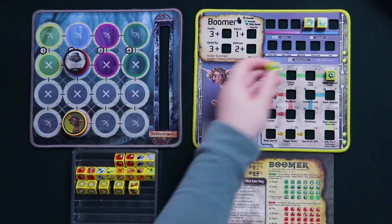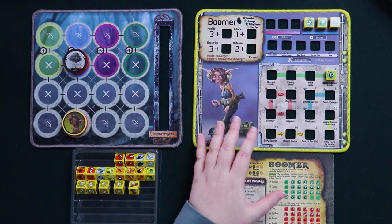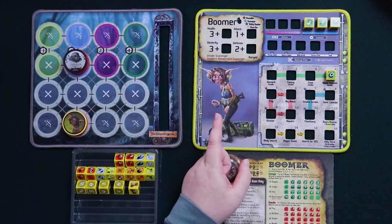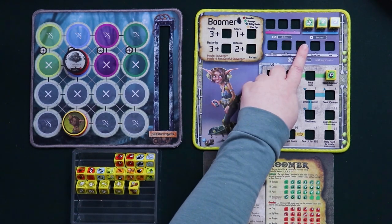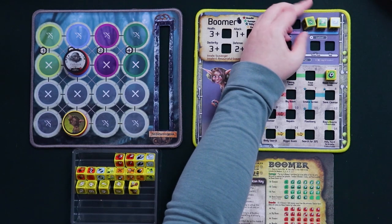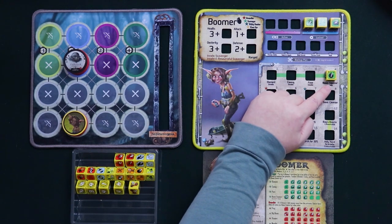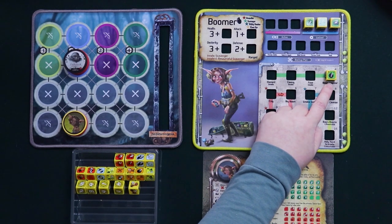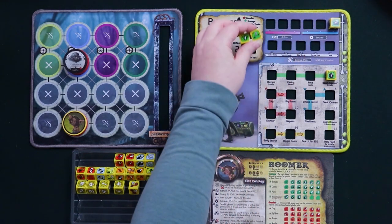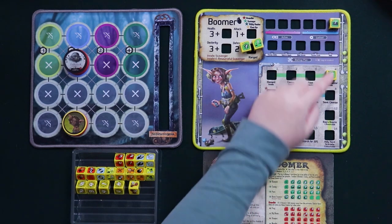Let's say on a future turn I use another dex and get three casings — awesome, I'll lock that too. While it does cost dex to roll these dice, the good news is that Boomer has a free action she can use anytime, as long as these counters are working for her. So I want to increase the boom counter — I take all of these down by one, and now that I've spent one of each element, I can increase the boom counter to one. Boomer can do this more than once, making a second bomb — the counters go to zero, and the bomb counter goes up to two.